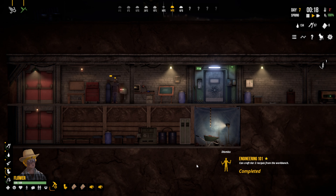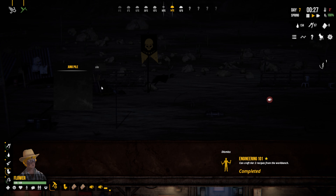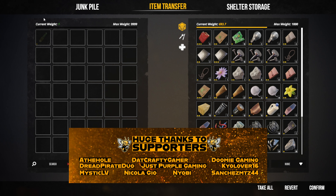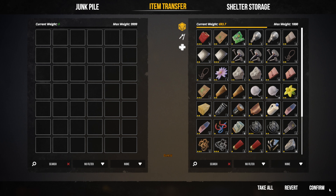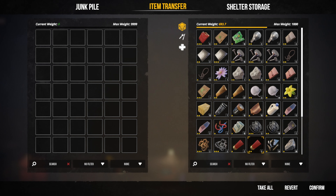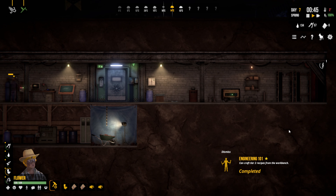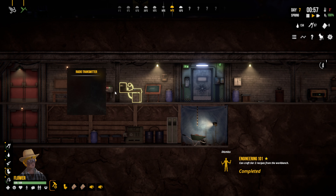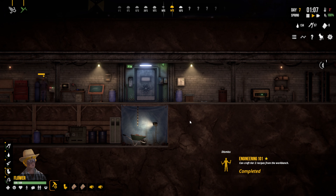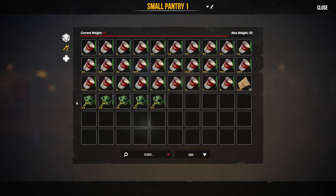Hello everybody, Queen Bee here, welcome to the channel and welcome to some more Shelter 2. In the last episode we got our recycler up and running, and we are starting to excavate the full area down here. We're going to be doing a lot of rearranging and a lot of crafting in this episode — we're going to start to get our base in some kind of order.